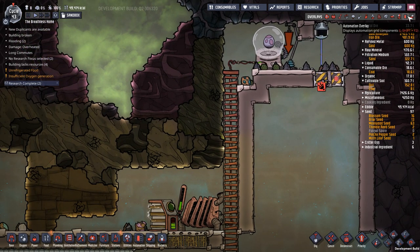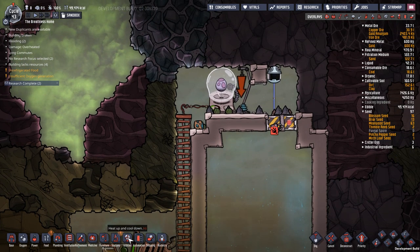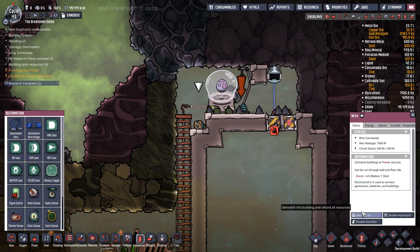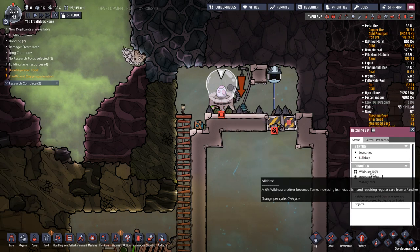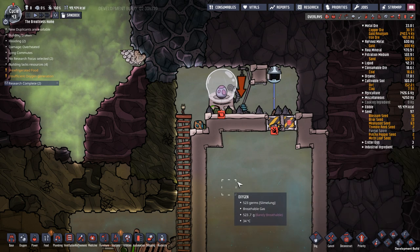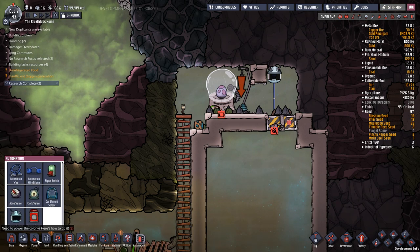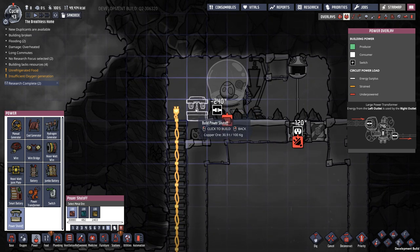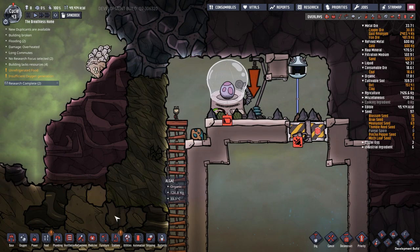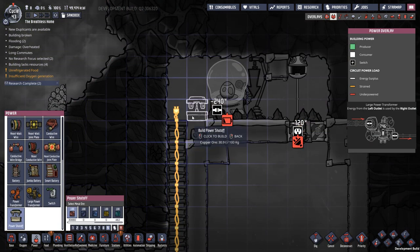There are a couple of other automation tricks we can do. There's a small flaw in this machine — if I disconnect power it still has that rate of 25%. So I'd like to go to power and put in one of those power shutoffs that we sort of never really use. We're going to throw a power shutoff in here and run a wire straight through there.